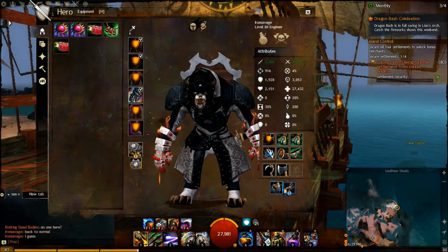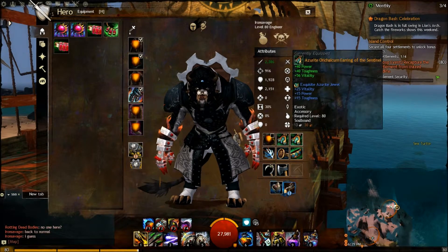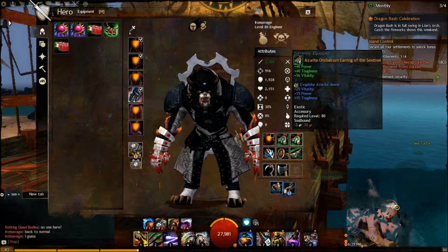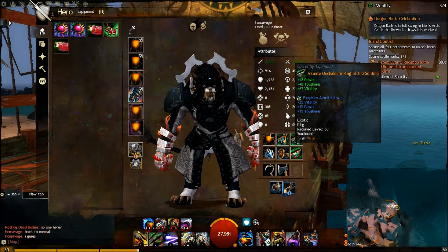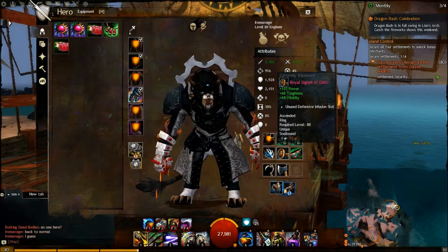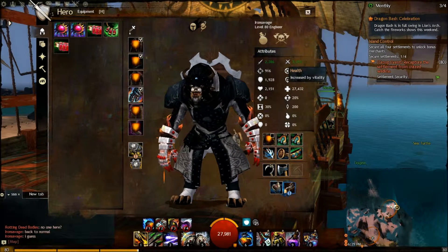And this is just me — if I take the Ruby Berserkers out, the Berserker bits, I also have the Power Toughness Vitality trinkets. This pretty much increases my Vitality and Toughness, as you can clearly see. This is usually when I have a Commander Pin or I'm trying to survive a Zerg situation and stay alive. And you can see my critical chance went down.